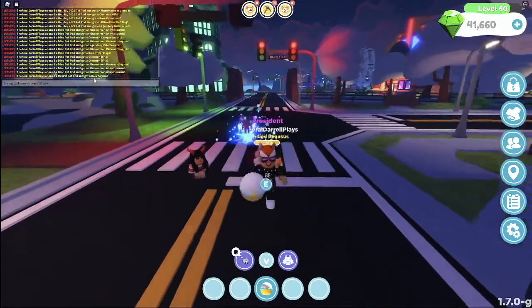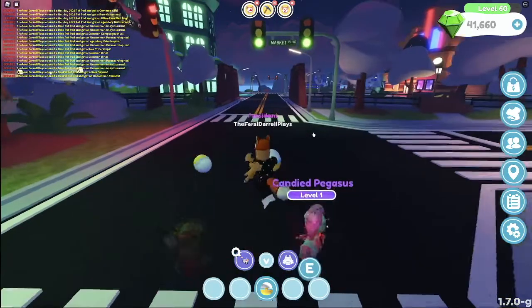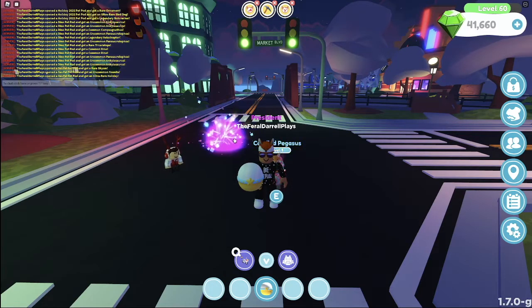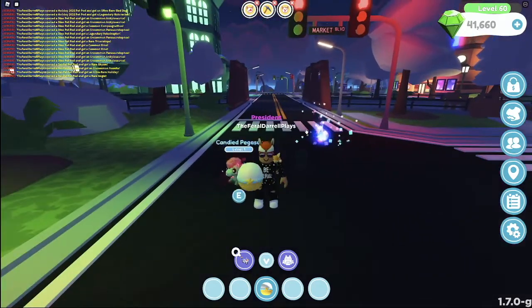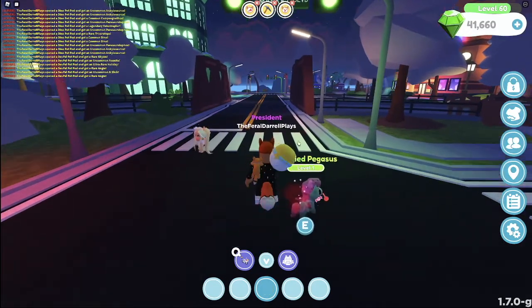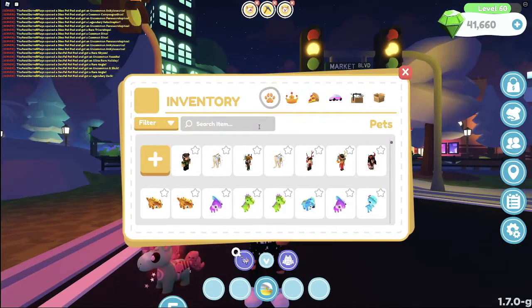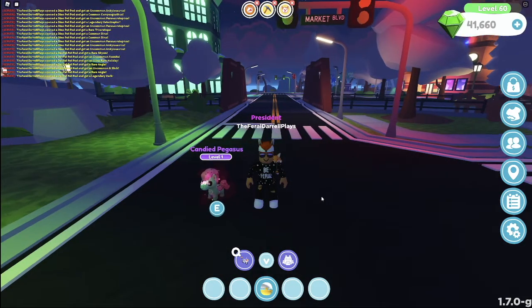We're going to open these more slowly so we can see exactly what we get. We got a Rare Psychon, a Be Slick, Unite. An Ultra Rare Holiday — I know Holiday. Rare Angie. I kind of hope I get a Megan — the Megan was worth a lot. Uncommon Be Slick. Another Rare Angie. Legendary Zach! That is the second best pet in this collection. I just got my fifth Legendary Zach.